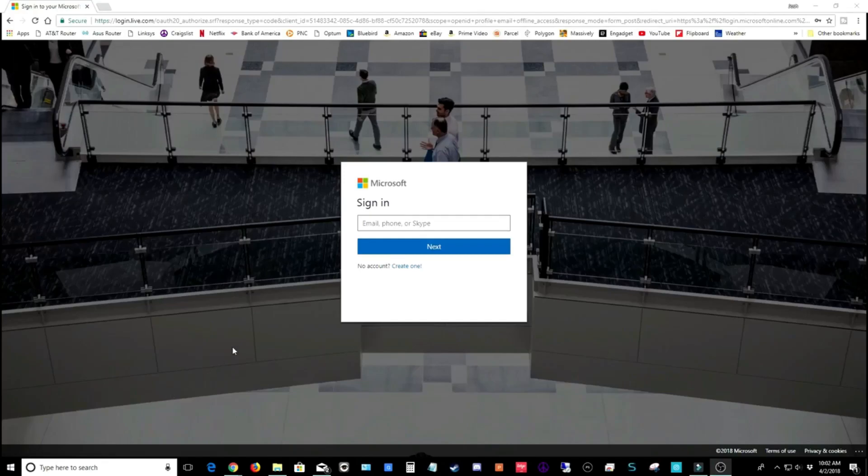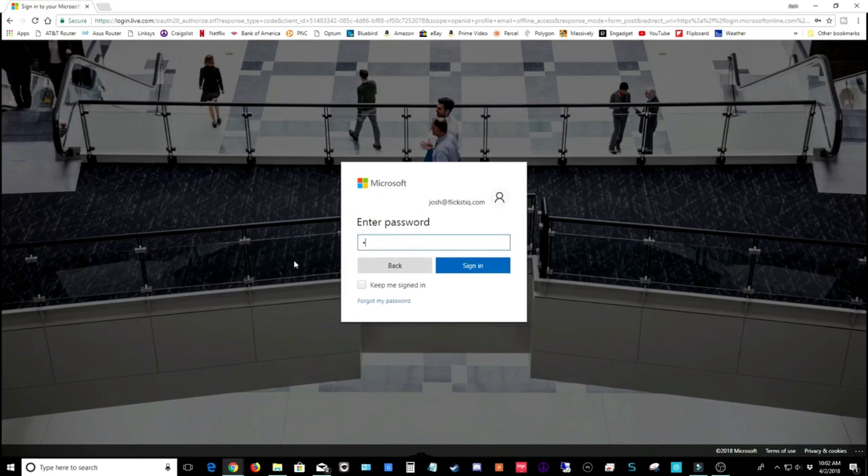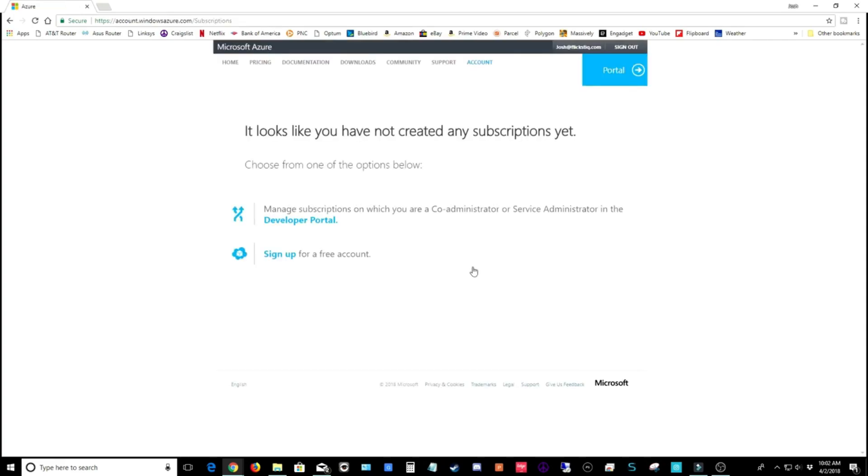To begin, click the getting started link in the description. It'll take you to this page and it's going to prompt you to sign in if you have an existing Microsoft account. If you don't have one, go ahead and create one. It's going to let us know that we don't have any subscriptions yet, so let's go ahead and manage subscriptions.